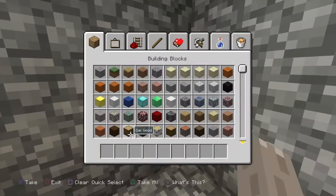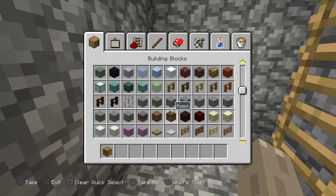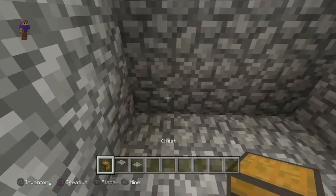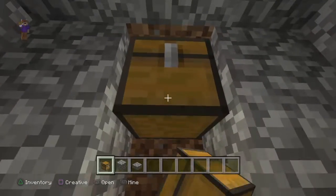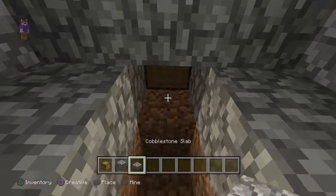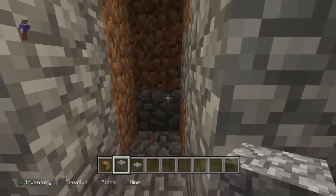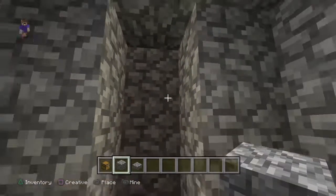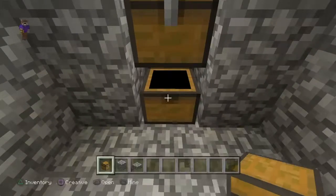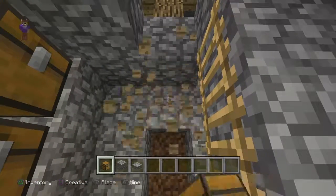You have to get some cobblestone and cobblestone slabs. For the top chest, if you put a full block there it won't open, so you have to put a slab there. Fill this all in and do the exact same thing for all of them.